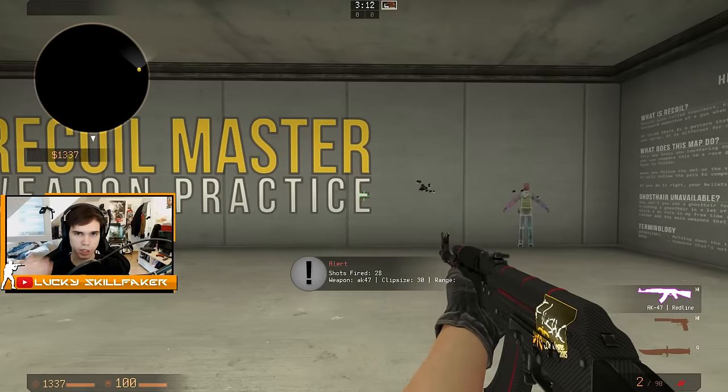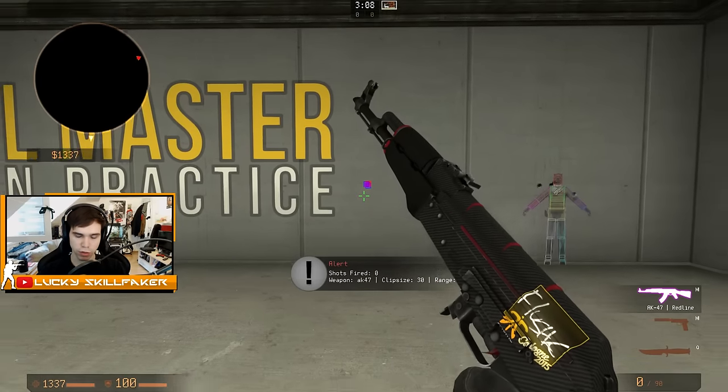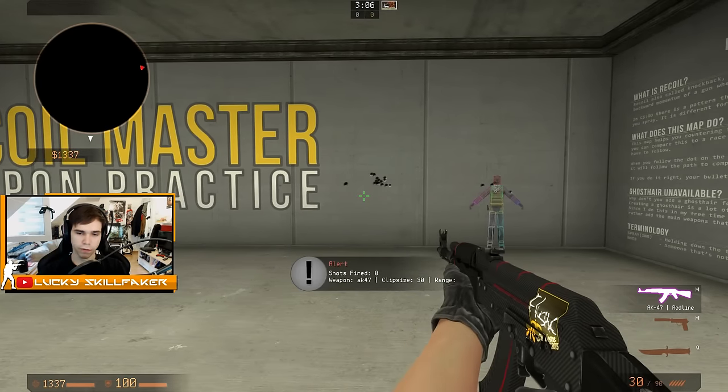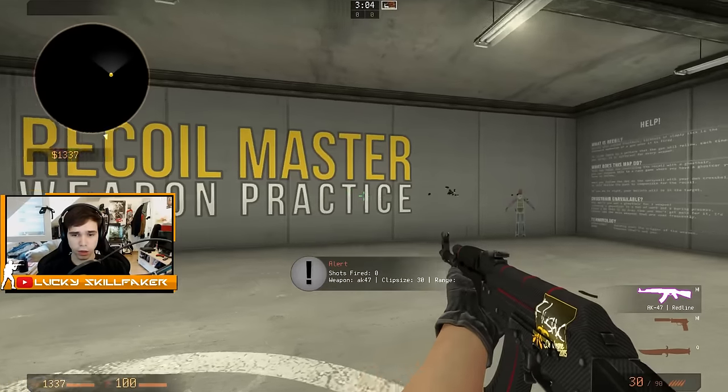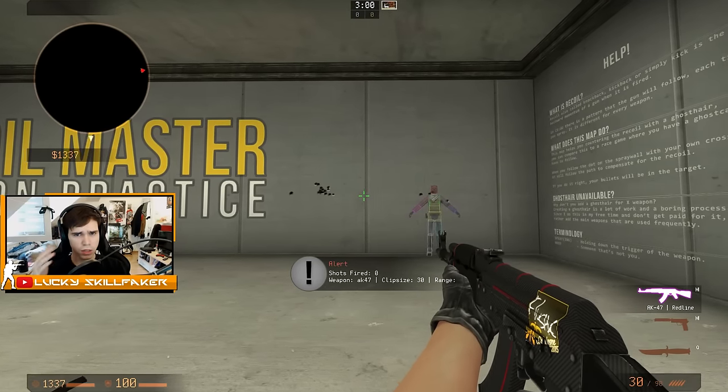So these are the beginnings of spraying - those are like short burst sprays that you want to learn. Basically just the first 10 bullets, then reload - that's the thing you want to learn first. Of course, there's another thing to it, because if you crouch, you're more accurate with your spray.